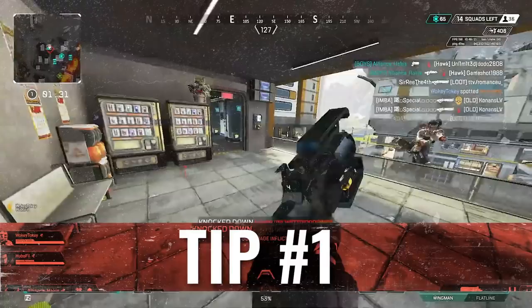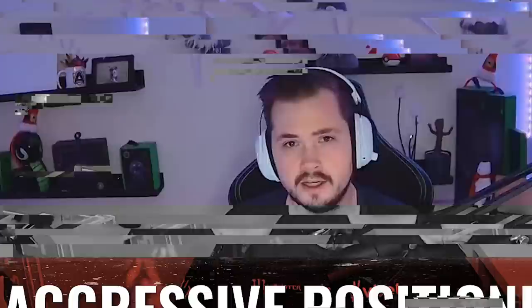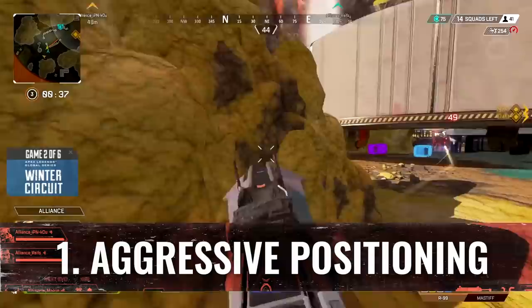For my first tip, it is aggressive positioning. In general, the Wraith player for the team is known as the entry fragger. So when you're playing Wraith, you're trying to look for those picks, which means that you need to be a lot further ahead than your teammates, so you've got to position yourself more aggressively in order to get those picks.